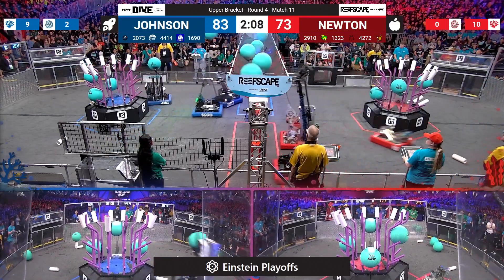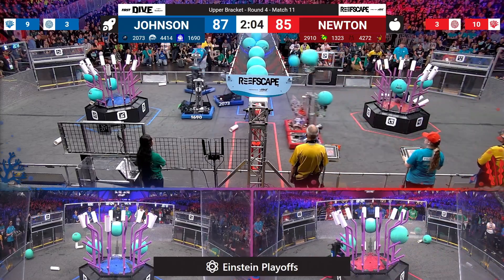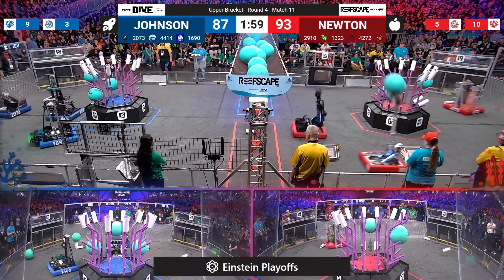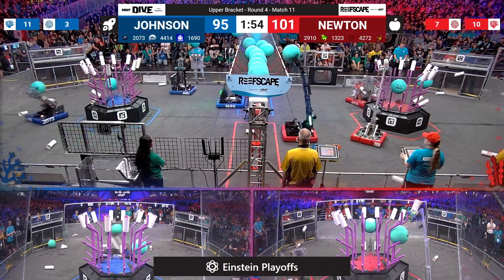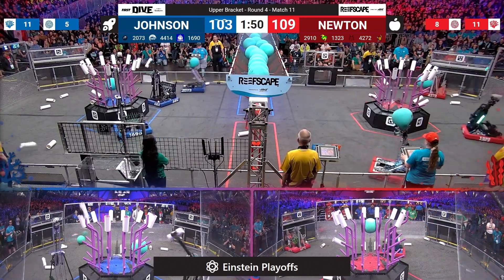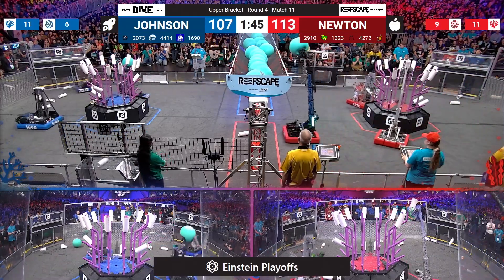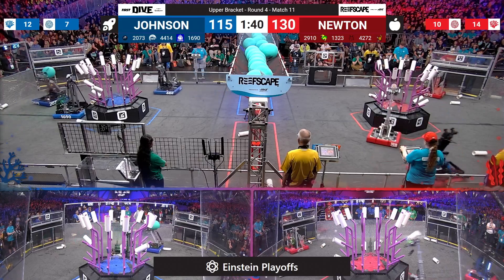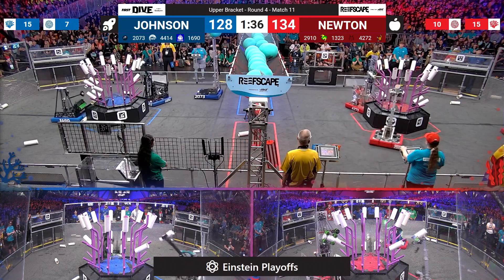Eagle Force goes up with their second algae, Orbit and High Tide right behind them. They continue to try to get as many algae moved into the net as quickly as possible. Madtown Robotics reaches up and they're able to stick the landing for quick points for the Newton Alliance in red. Jack in the Bot moves in and so does Madtown one more time — algae completely cleaned up by the red alliance.